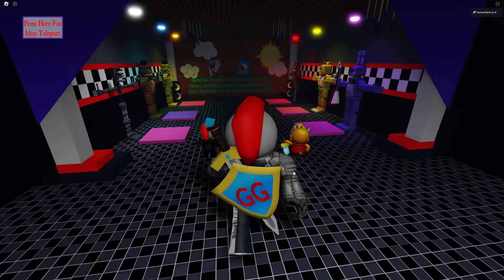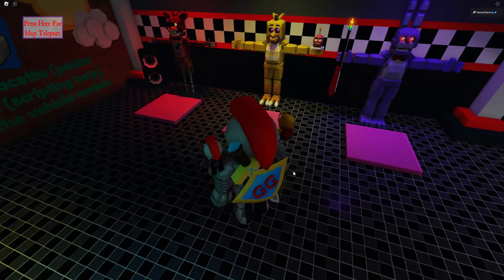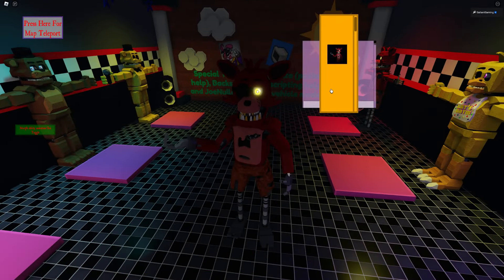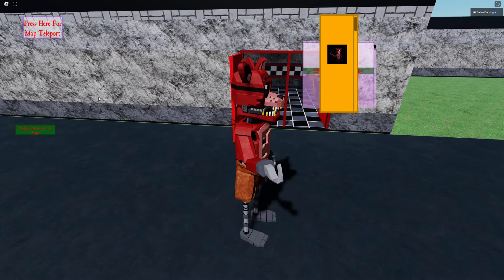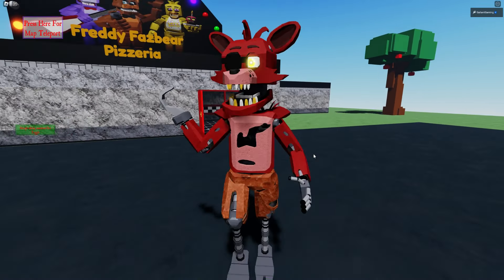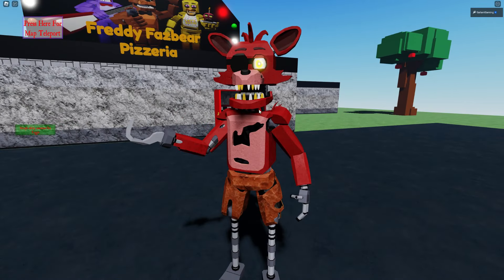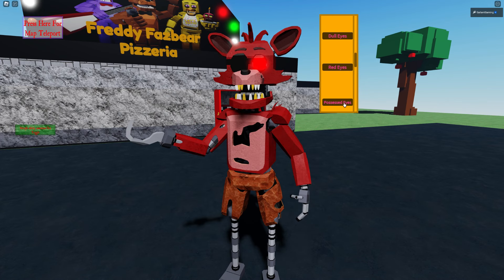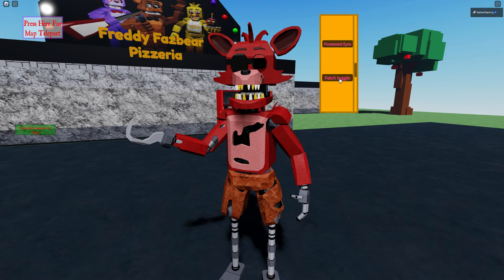We're not going to check out every single animatronic in the game, but I do want to check out at least one more. Let's check out Foxy. There he is — I really like this Foxy model a lot. He looks really cool, almost like cartoony in a way. Then of course for abilities, they are more or less the same as Freddy. We have dull eyes, red eyes, possessed eyes, and patch toggle — look, you can flap his patch.